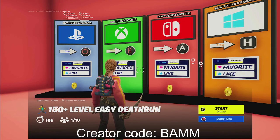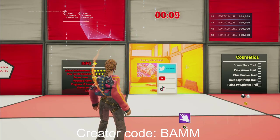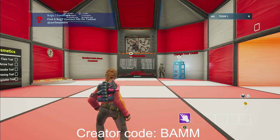Let's get straight into the glitch. To go into the map, go ahead and start the game. By the way, if this glitch helps you, please make sure to use creator code BAMMN in the item shop — it would help me out a ton.